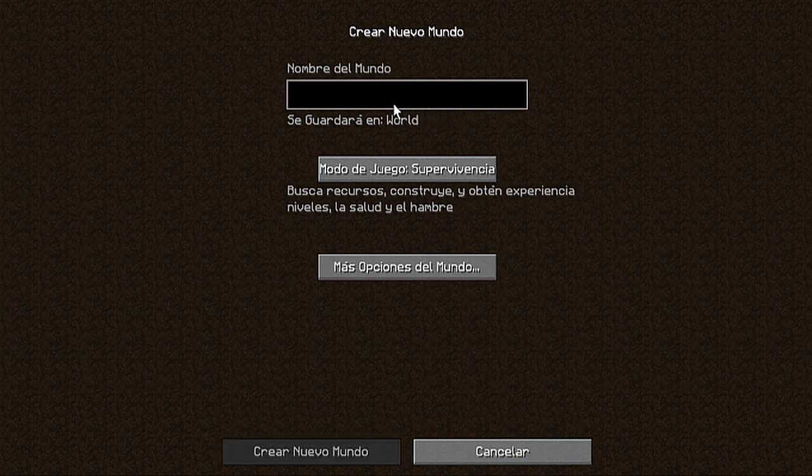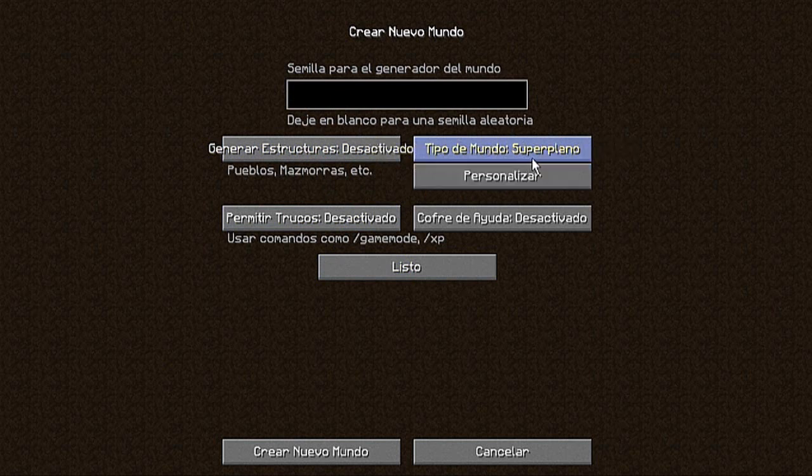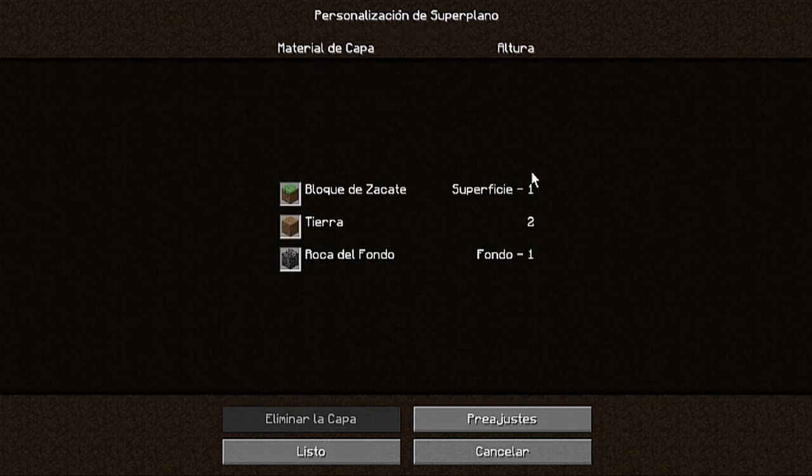Le ponemos nombre como quieran. Lo ponemos en supervivencia porque si lo ponen en creativo no va a estar bien para jugar. Nos vamos a más opciones y donde dice generar estructuras la desactivamos. Permitir trucos, desactivado o activado como quieran. El tipo de configuración lo cambian de predeterminado a super plano y le ponen personalizar.